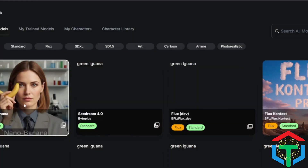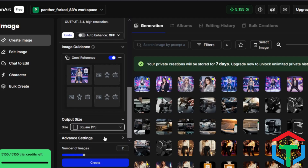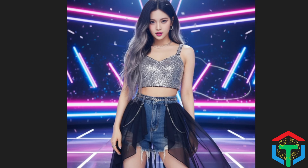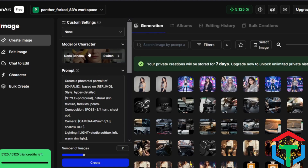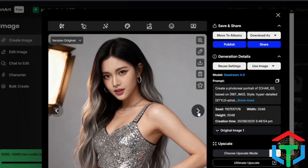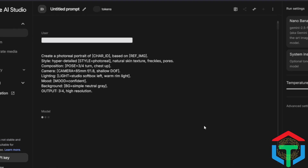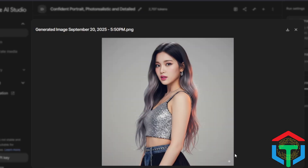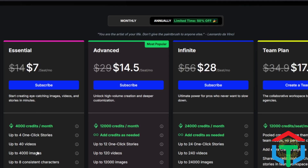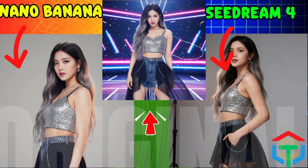I'm running today's test on OpenArt. Select Nano Banana, paste the prompt, upload your reference image, set your ratio and image count, then click Generate. Easy. Nano Banana gives insane detail and keeps the face almost perfectly aligned. Let me switch to the Seedream model. Seedream 4 nails the cinematic studio lighting. I also tried the official Nano Banana model through Gemini 2.5 Flash and Google's AI Studio — it's identical to OpenArt but comes with a watermark and stricter limits. That's why I'm using OpenArt for this run.